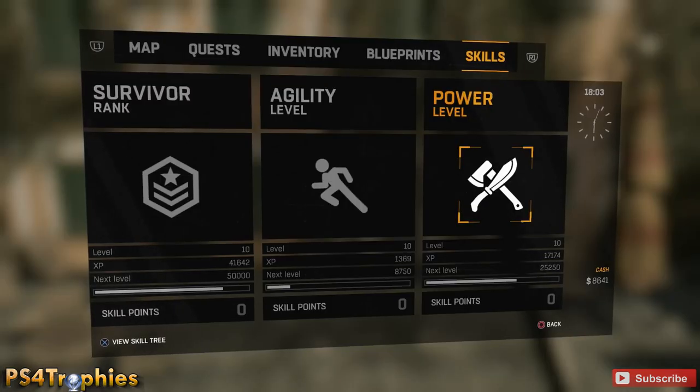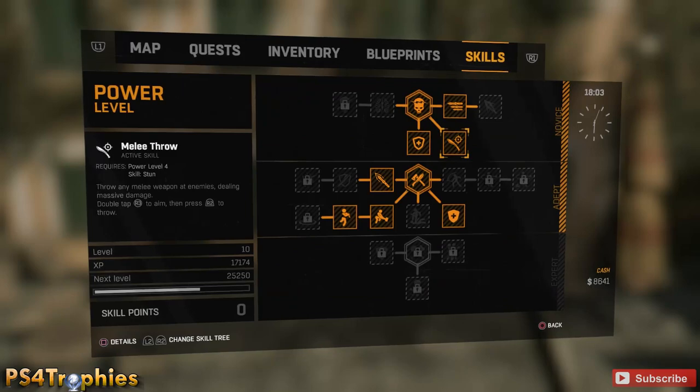In order to duplicate, first you're going to need the Melee Throw in the Power skill tree. To Melee Throw, you hit R3 twice to aim and R2 to throw.